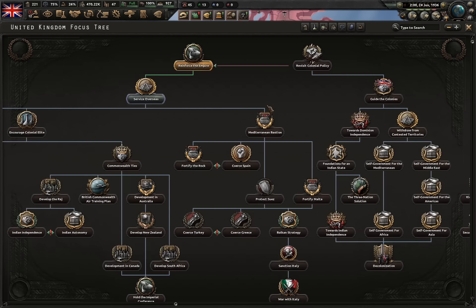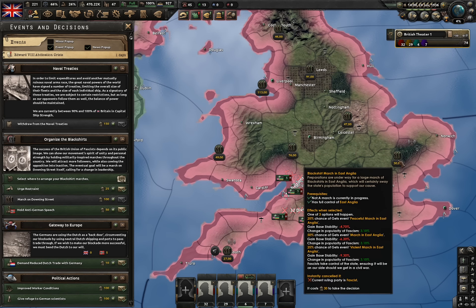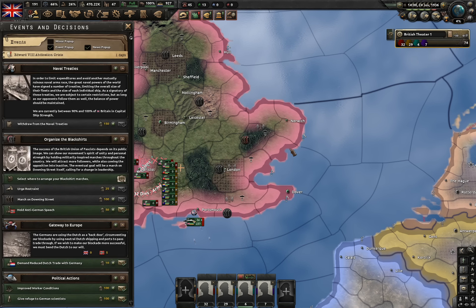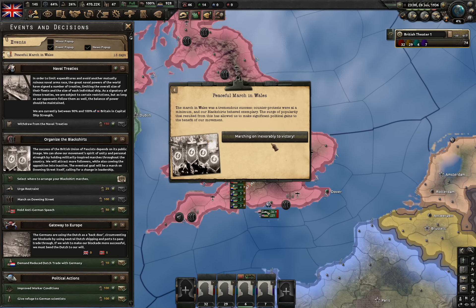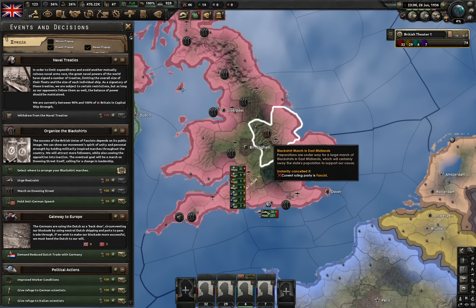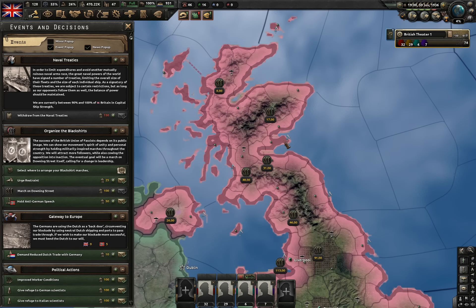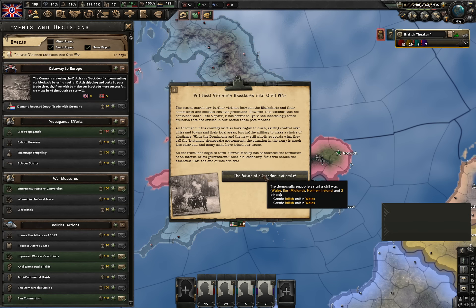We reinforced it. Next focus is service overseas, and now we lost 8% stability. Let's hold a march in East Anglia — I'm picking these states because they have the smallest victory points, only 5 here and 5 here. London has 50 victory points. That's under 6% stability gone. Now let's do it in Wales. 56% stability, and now let's do it in the East Midlands as well. We now have 40% stability — oh wait, we now have over 50%, that's bad RNG. In that case let's do it in Northern Ireland. Below 50%, and here's the civil war.